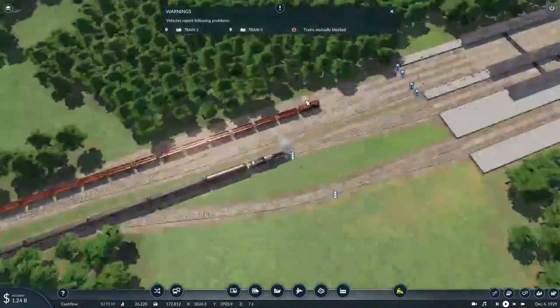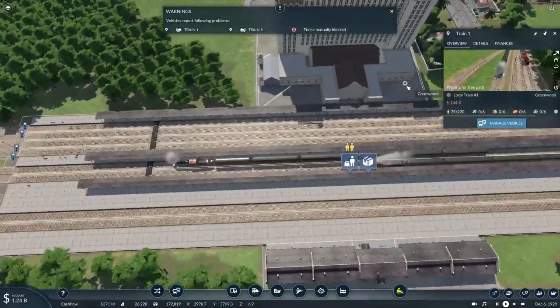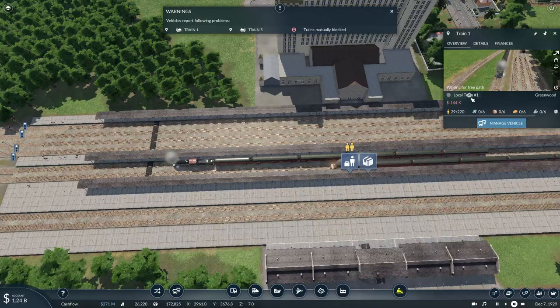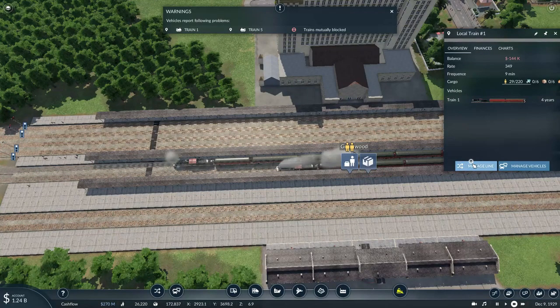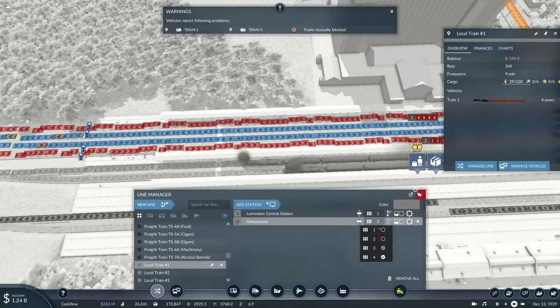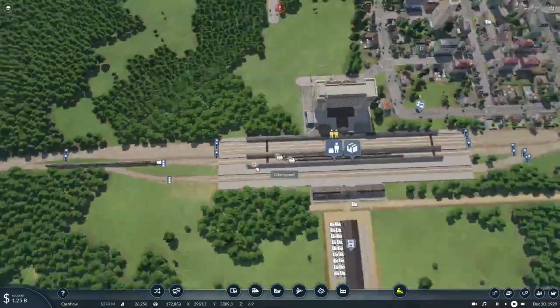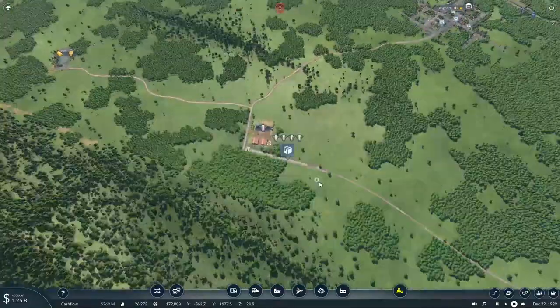Train one, train five - I see the problem. This train has just pulled in, so right now the track is blocked. But soon enough, once this train leaves, this track will be clear for the other train to pull in - it's only temporary.